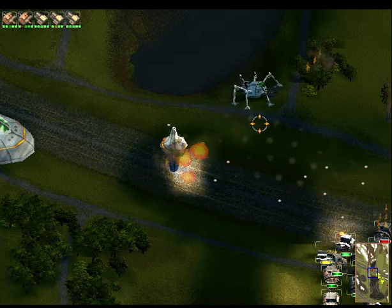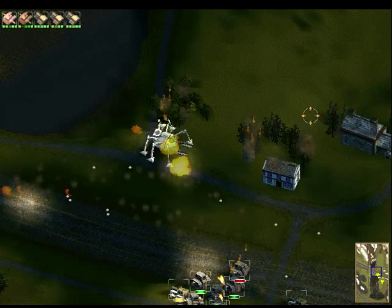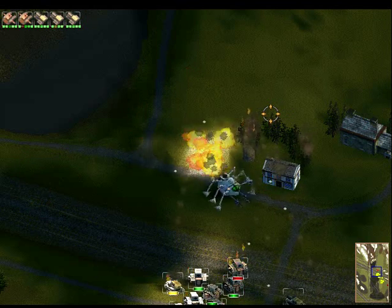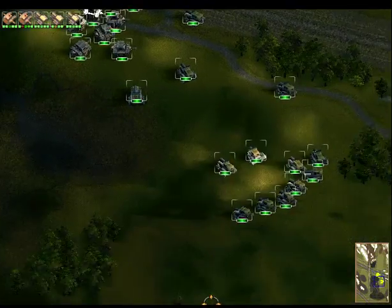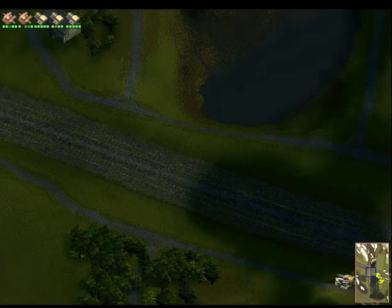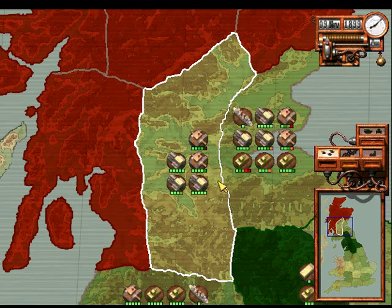They've actually built this base. I think they could be on their way to attack me. So that's two territories — just like that. We lost one vehicle. They lost two units, four attacking-minded units.